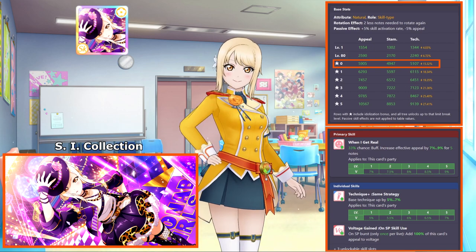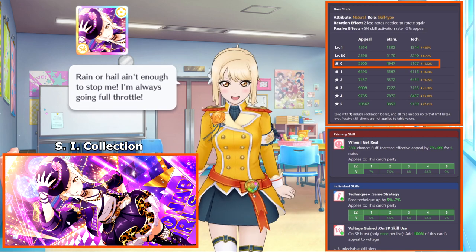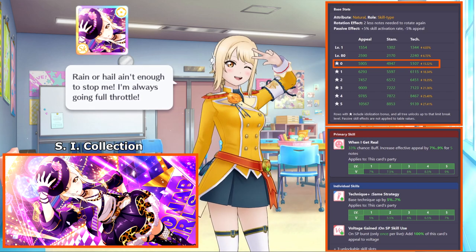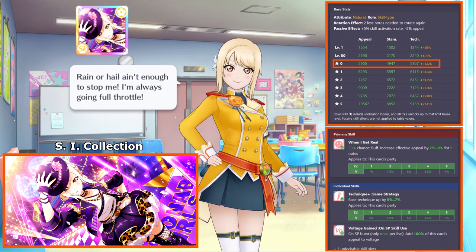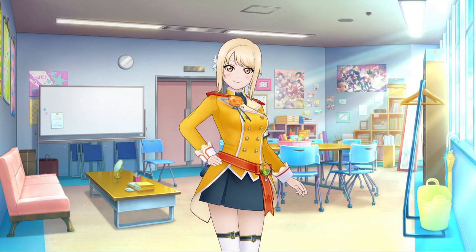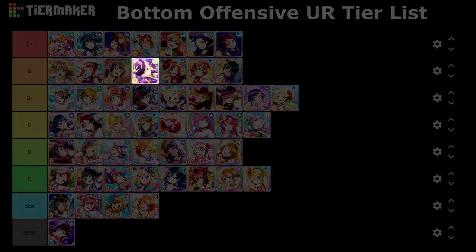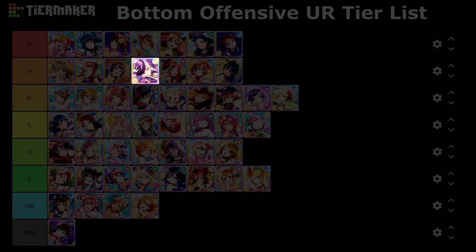As for her skill set, she does have a great card skill — a strategy-based appeal boost which Initial Kanan also possesses. But that's all that's good, since boosting the base technique is the least important passive ability for most players, and her show ability increases total voltage by 100% of her appeal value — essentially a glorified voltage plus insight skill. Ai is going on the bottom offensive tier list in B tier. Too much of her stat distribution is invested into stamina, taking away from her offensive potential, and since she doesn't offer much synergy on a side strategy, the only real use for this Ai is likely her costume.